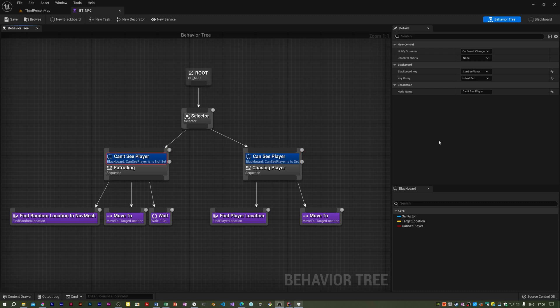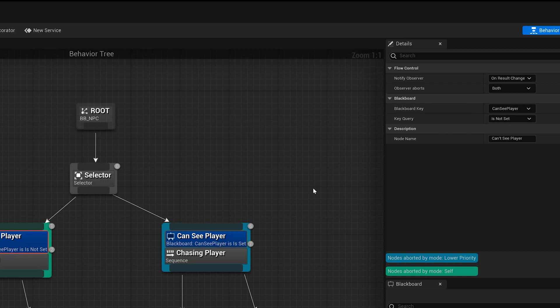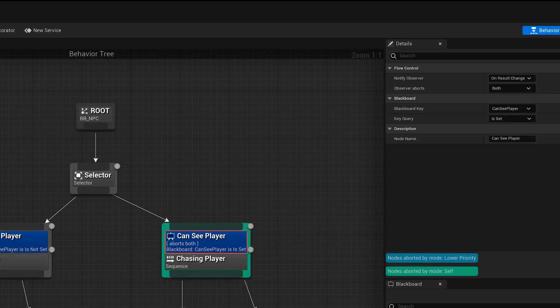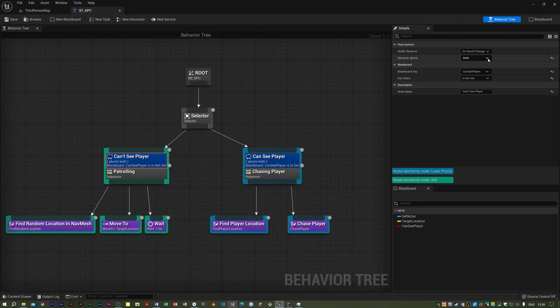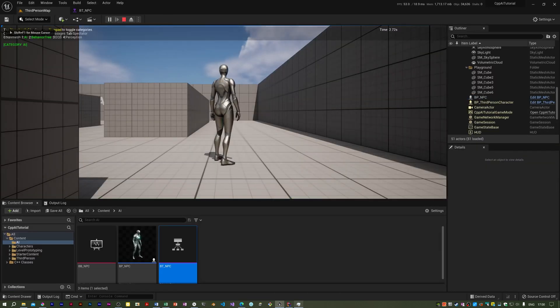One of the reasons for that is that these decorators have their Observer Aborts value set to None, so I'm going to set them to Both. There are other options: you've got Self, Lower Priority, and Both. Self aborts the node on which the decorator is. Lower Priority aborts any nodes to the right. Both implements both Self and Lower Priority, so it always aborts.